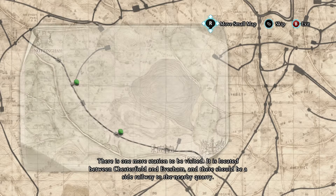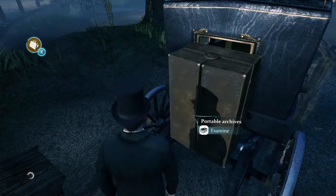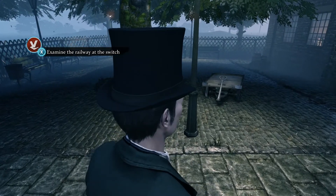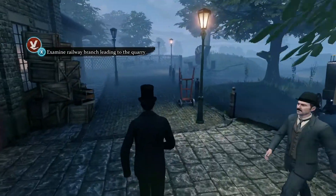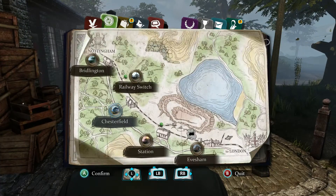There is one more station to be visited, located between Chesterfield and Evesham, and there should be a side railway to the nearby quarry. There is a small section of railway at the end of Evesham station. So it's saying that either it got off at the quarry — if it was between the two stations and the guy wasn't drunk and did see it — or the other option. That seems most plausible; should we go to the railway switch?